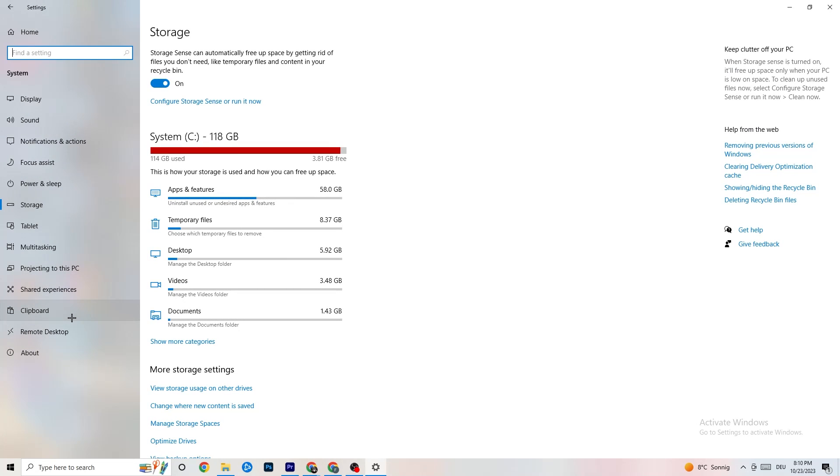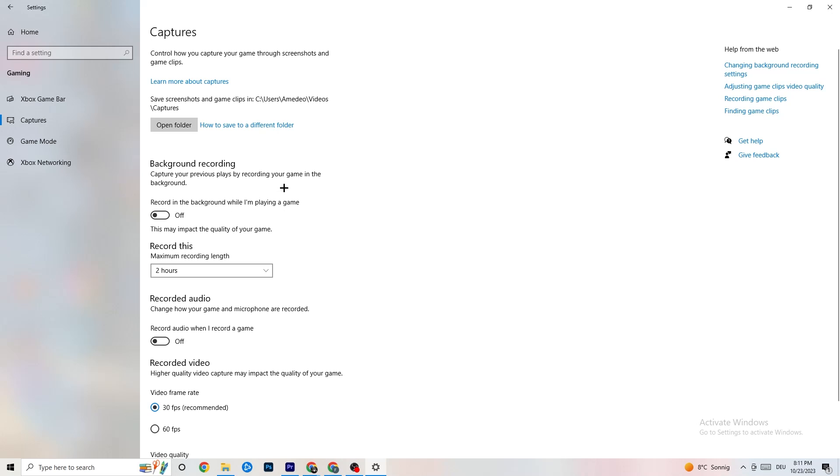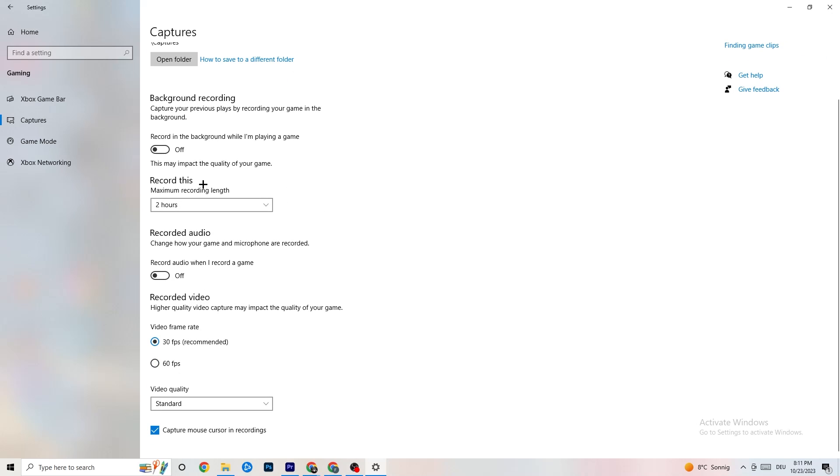Go back to the main Settings and click on Gaming. Under 'Xbox Game Bar', turn it off — you don't need it and it drains performance. Under 'Captures', turn that off as well, because having it running in the background can cause crashes mid-game, prevent the game from starting, or cause FPS stuttering.